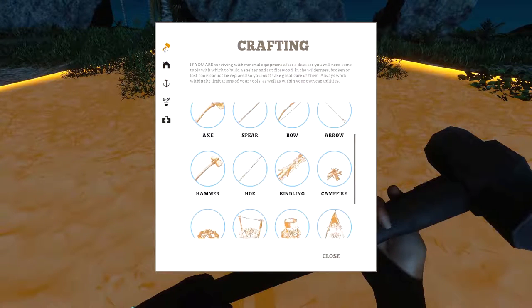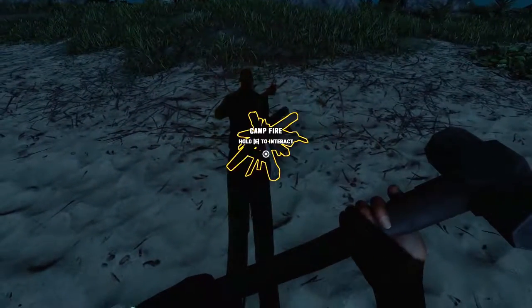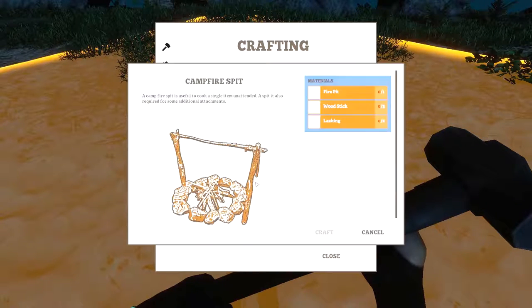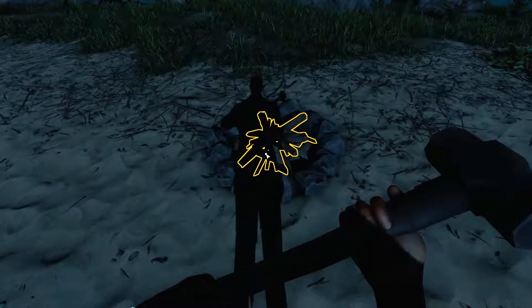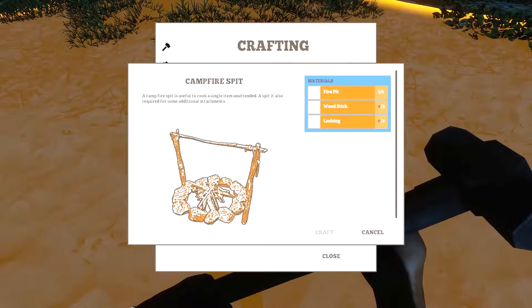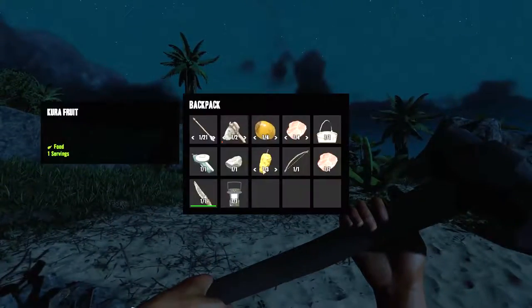We've got enough stuff for it I think. Yeah, four sticks - there we go. We're gonna need kindling. We're also gonna want to make a spit. We've got enough stuff for a fire pit. I'd rather actually make a spit and do it properly, so lashings and stuff are quite easy to come by.